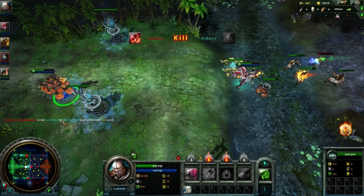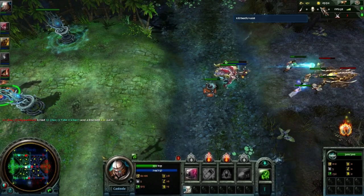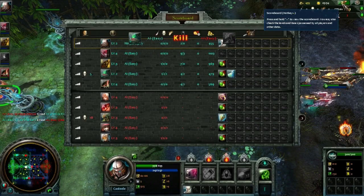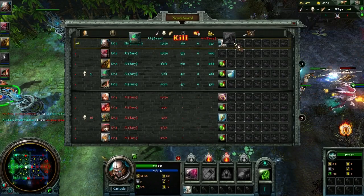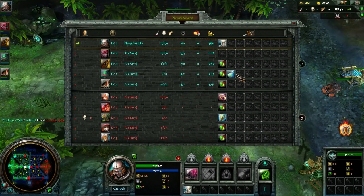We can see we've got some kills and things like that, and people are getting killed — that's actually our people. You've got your score up here, your gold, and the game duration. You've got the scoreboard here, which also includes what items the enemy has as well as your own teammates, how many kills, and all things like that.